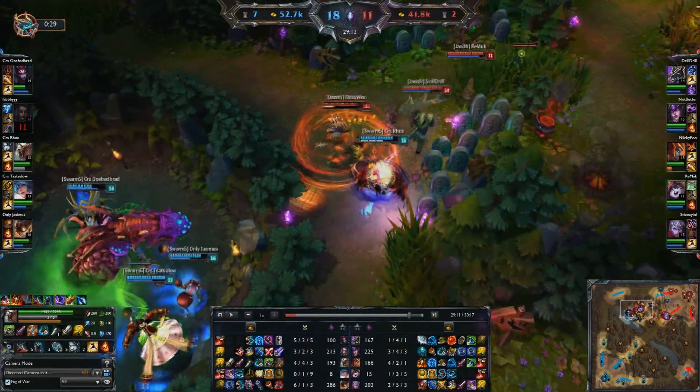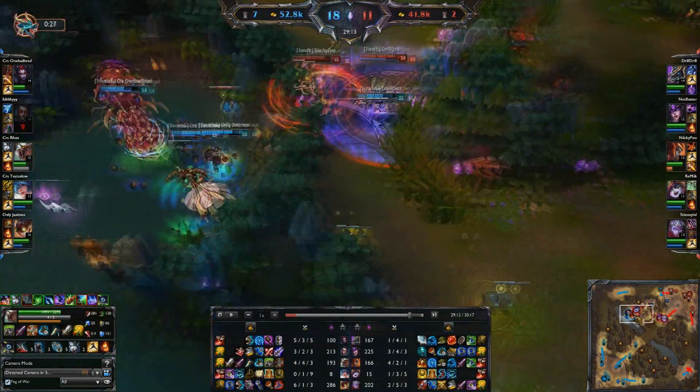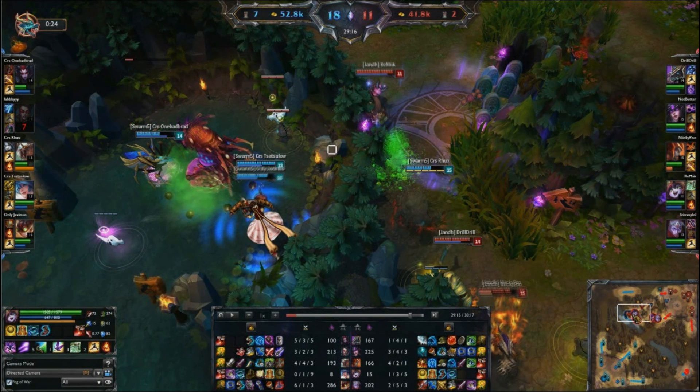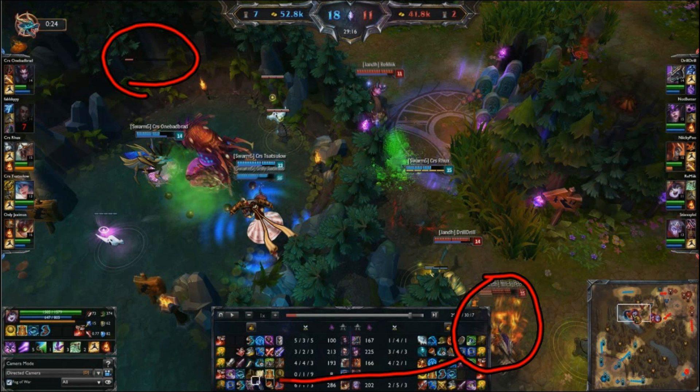As we resume the clip, you can see the Rengar is doing the best he can to try and stall them while the enemy Sinjar and Varus are making their way over to the Baron area. As I freeze it, you can see that the Baron's HP is at the level where the smite wars will start to begin between the junglers. With that being said, you can see that Shyvana is starting to make her way to the Baron pit as fast as she can, but she does have no ulti so she does have to walk.